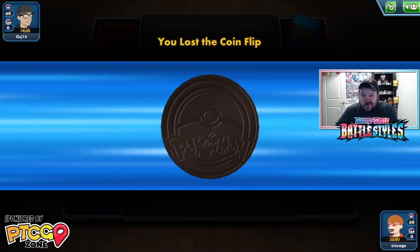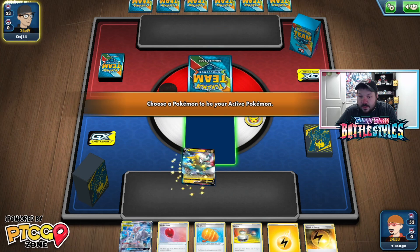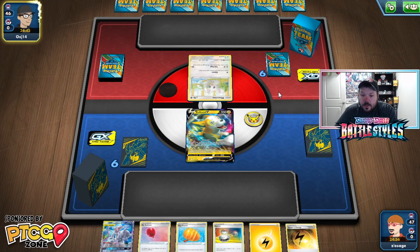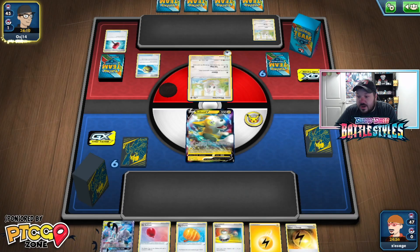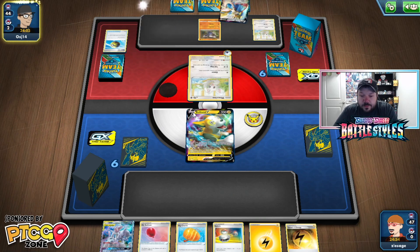We lost the coin flip for game two but we are going second, so our opponent is probably playing something like ADP or Luk Metal. We start with our Boltund. Our opponent looks like they're playing Rapid Strike — there's a Rapid Strike Minccino. Probably not a great matchup for us, but Pikarom is allowed to have a tough matchup — it's possible to beat. The fact that they're playing Crushing Hammer tells me we're probably playing against some kind of control deck. Excadrill Control — good to know.